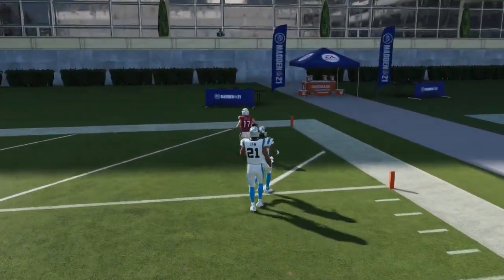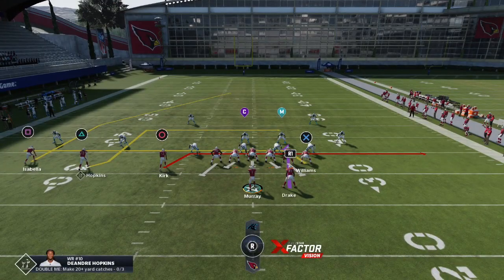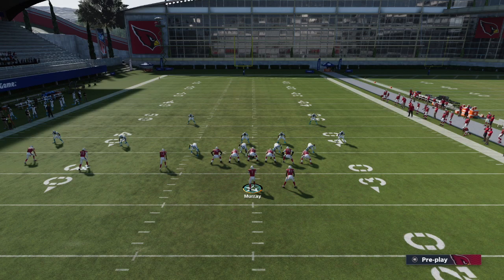We are in the Los Angeles Chargers offensive playbook with the play Inside Cross out of the Gun Trips Tight End formation. First thing we're going to do is put the tight end on an in route, block the running back, and put triangle or Y on Xbox on a streak.